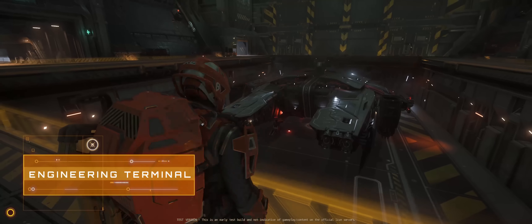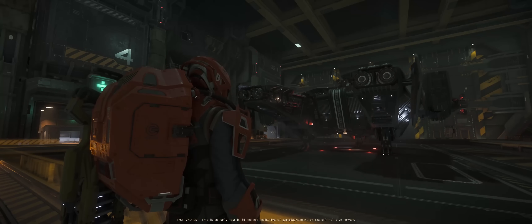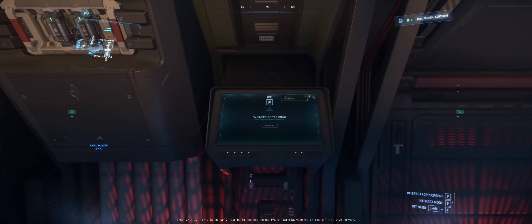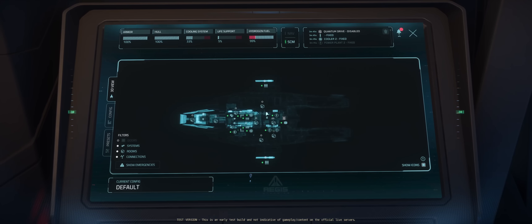So let's start by taking a look at the engineering terminal. I'm going to use my Anvil Paladin for this — it's a newer ship so everything was made with engineering in mind and it provides a clear example. The terminal is a panel that you can interact with that is effectively the control centre of your ship system and the engineer's viewport into exactly what is happening within the ship.